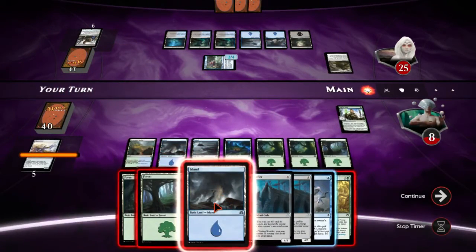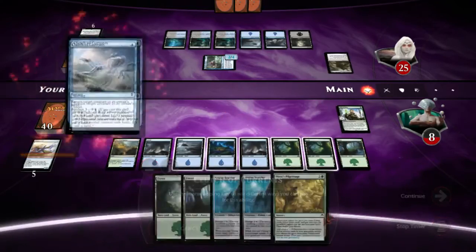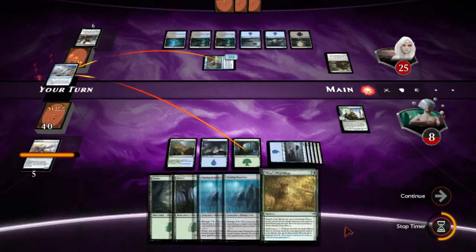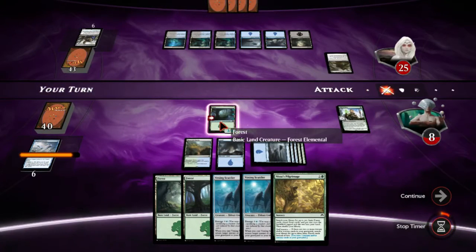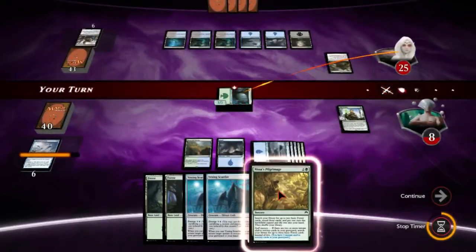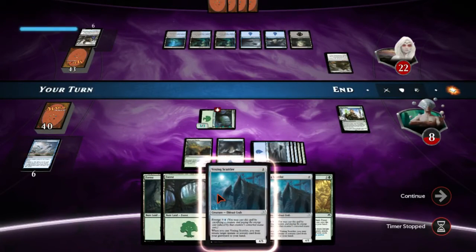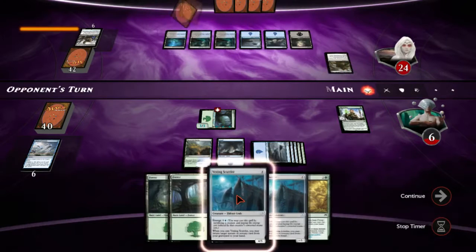I'm definitely gonna Clutch this stupid thing. I can't imagine a single world where we can do twenty-five damage before he activates this four times. We don't even have to do twenty-five damage — we have to do twenty-five plus eight, or plus six even. So we have to do thirty-four damage before he activates that four times, which is just the worst.